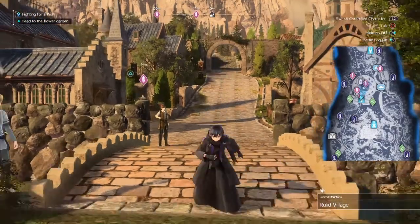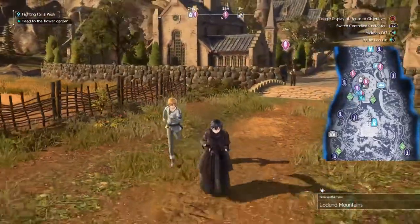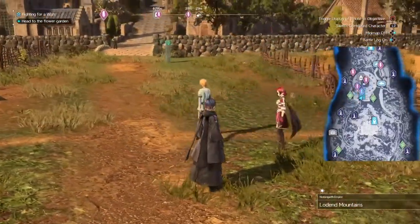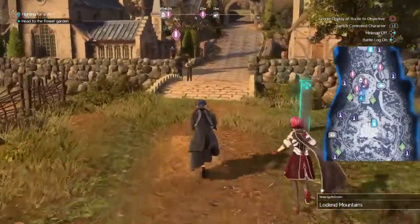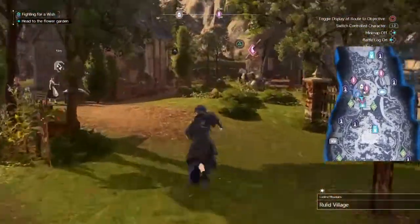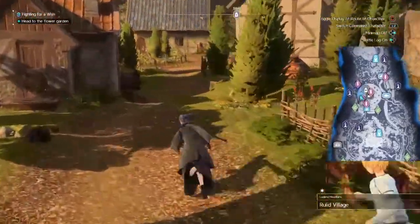Alright guys, so now once you get to this mission right here — the one you see at the top left, 'Fighting for a Wish' — this is where Medina will join your party temporarily. So once you get to that, you want to just come back to Rulid and go to the blacksmith here, which is pretty hidden besides the icon on the map. Just come this way.